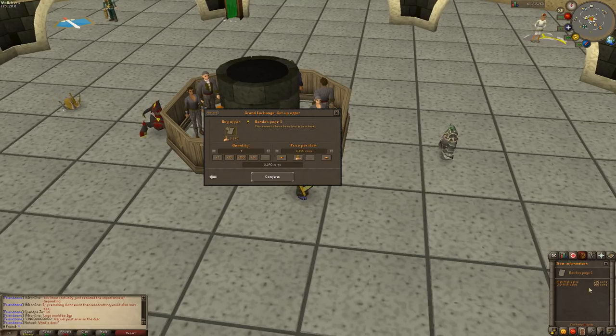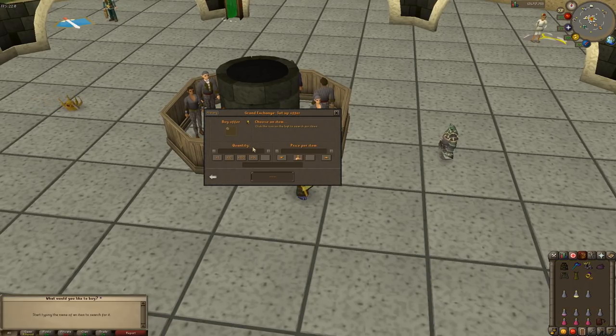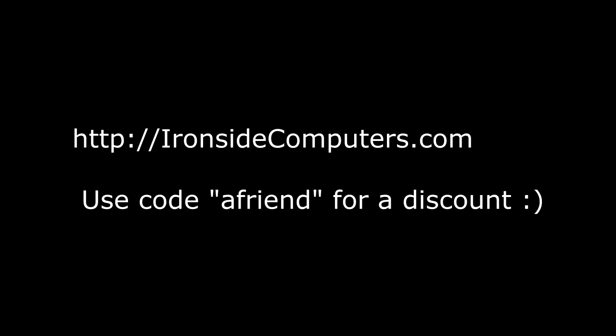If you want to check out the client, I'm going to leave a link in the video description and you can test everything for free. All you have to do is go to free-to-play worlds, and all settings, all plugins, and HD graphics are going to be free.